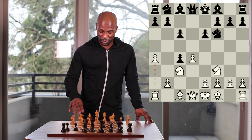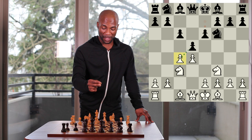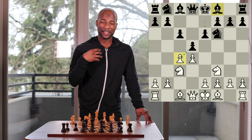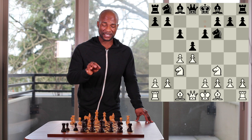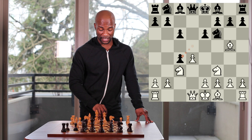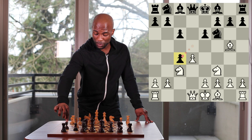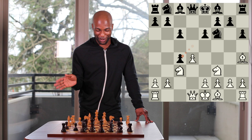After the move knight to f3 and pawn to e6, black has intensified the threat of capturing on c4 by opening the bishop up on f8. This guarantees that he will be able to follow up with the move pawn to b5 in the event of pawn to a4 if he has the bishop on b4. Thus in the Semi-Slav after knight f3, pawn to e6, white's most natural move bishop to g5 can now be met with pawn takes pawn on c4, picking up a pawn.